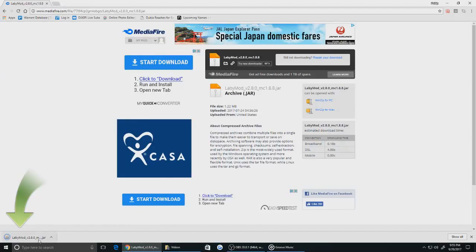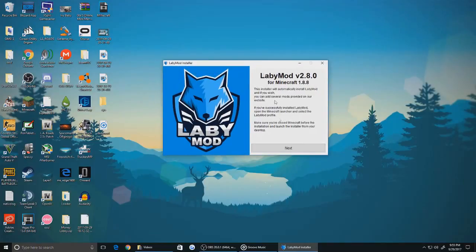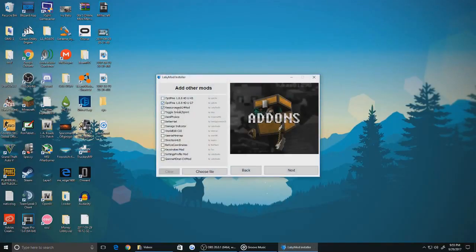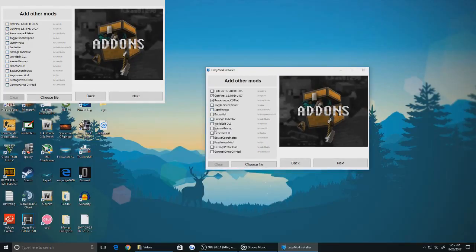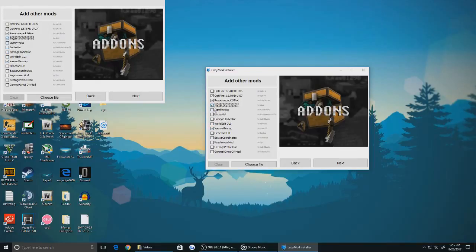Once it's done downloading, click it — left click it. Follow these instructions. It's for Minecraft 1.8.8, by the way, if you haven't figured that out. And here you can pick what mods you want to add that come with it. Some of them come with it, some of them don't.